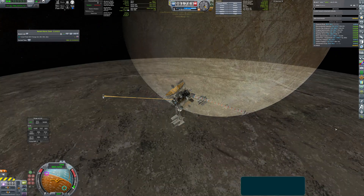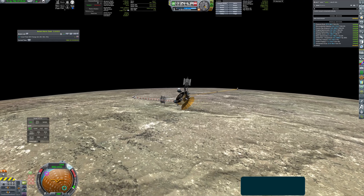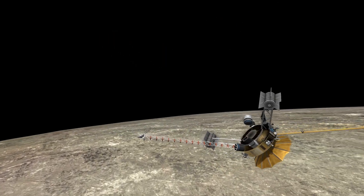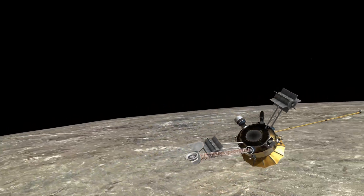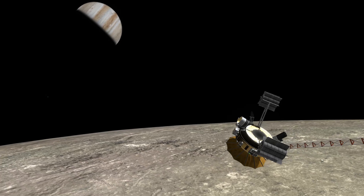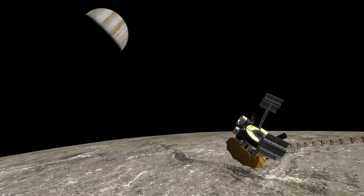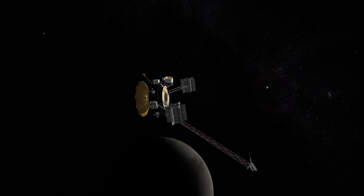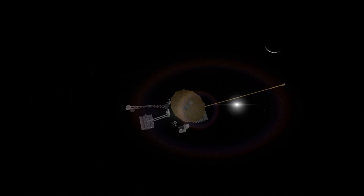Approach to Europa shows the beauty of this ice moon — canyons and plateaus are breathtaking, but relative velocity doesn't allow enjoying the view for too long. Europa passed by quickly and the probe is on its way to become the first man-made interstellar object, as Jovian gravity throws the craft out of the solar system.